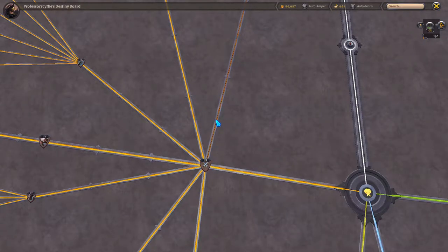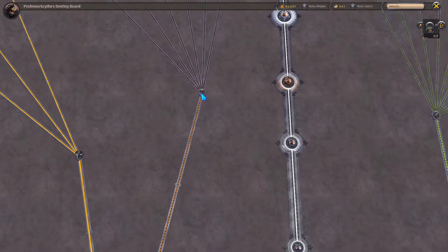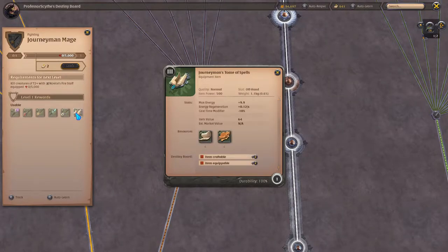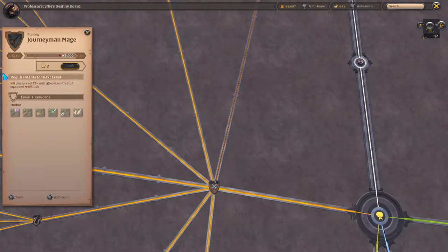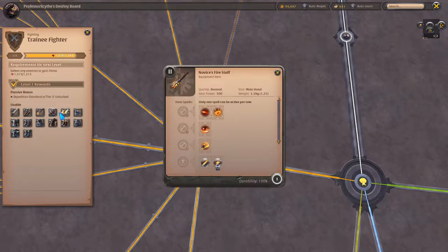You're probably going to see a lot of gray lines if you're new to the game, just because you haven't unlocked everything yet. If you follow this line up, you're going to come to the journeyman mage. Once you unlock journeyman mage, it unlocks all of the journeyman staffs — the different types of magical staffs, as well as the offhand tomb spells. To get this tab unlocked, you're going to want to kill creatures with a tier 2-plus novice fire staff equipped. The key difference to pay attention to is beginner versus novice — don't use a beginner staff, as it will not give you fame towards journeyman. You need to use a novice.